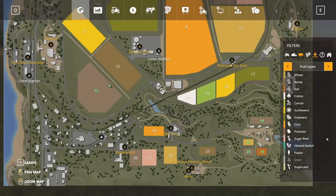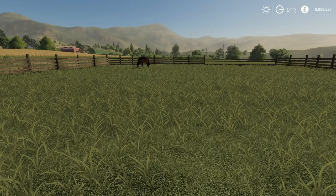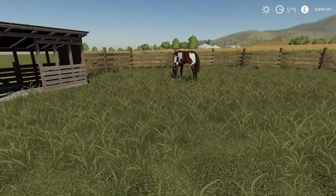Of course we can ride them, but first of all we need to go to the animal menu. As you can see here, they need straw, water, oats, and hay. I didn't actually prepare any straw bales — I forgot to pick them up — so we'll go get them in a second.